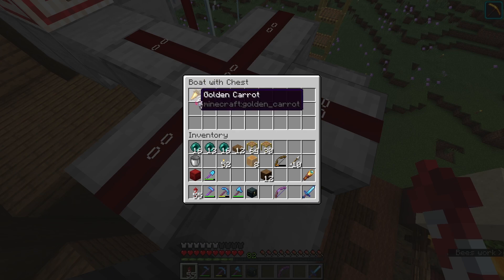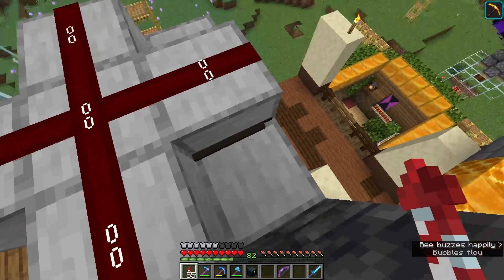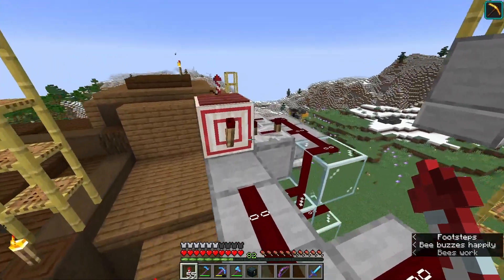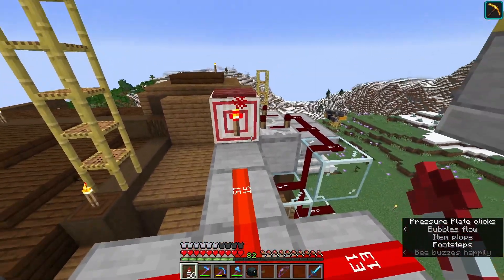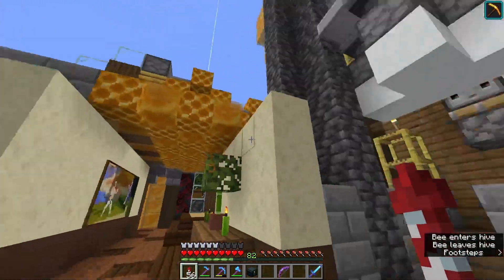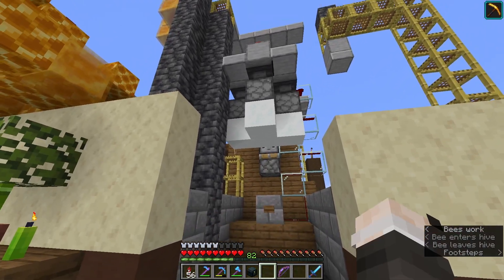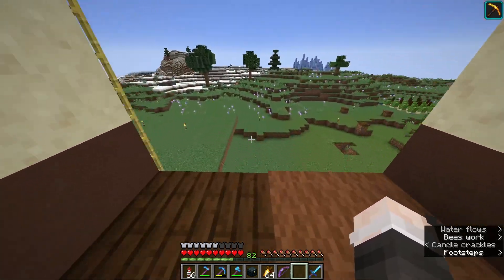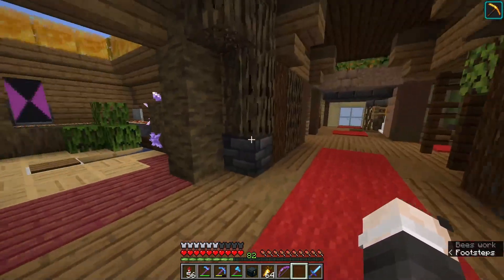Then the golden carrots are being distributed evenly between the hoppers, and then forwarded to the droppers. Yeah, hopper locking — honestly, this is something I always do, but I think no one really cares. Do you? Okay, wanna see some more useless redstone stuff?